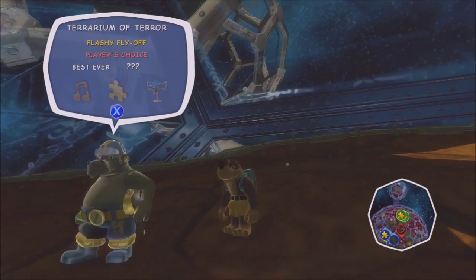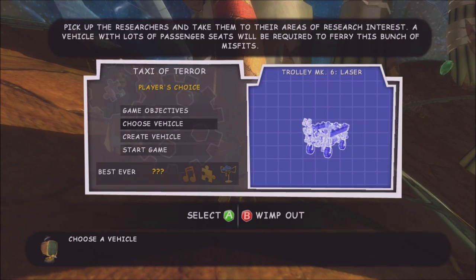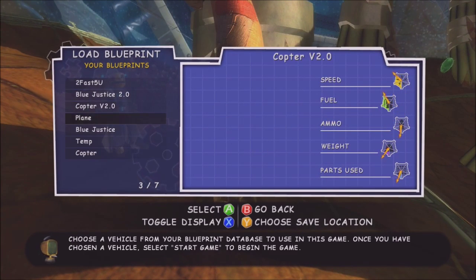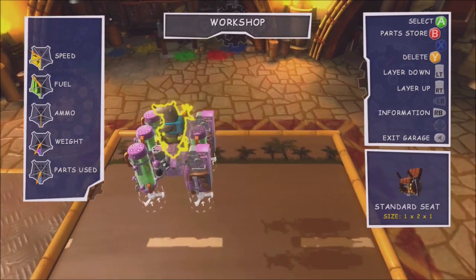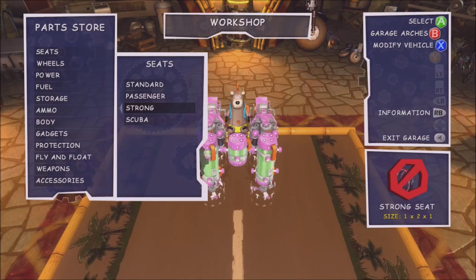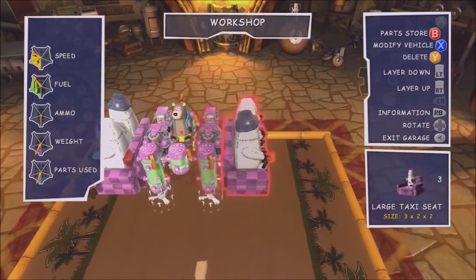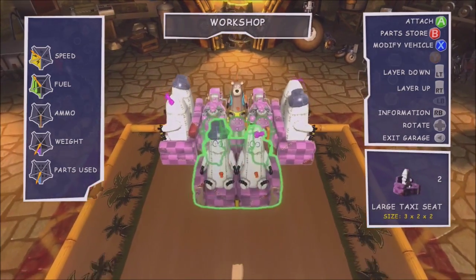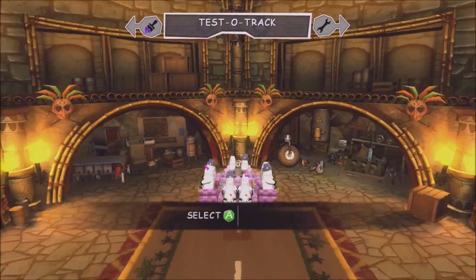So we might as well. We can either do Flashy Fly Off, which is a plane mission, or we can do the taxi mission — I'm going to do the taxi one first, just because I can. We're going to need to get one of our previous vehicles and modify it a little bit. I'm thinking, how about we modify the copter? Because I think this works. I think you can have a copter as a taxer.